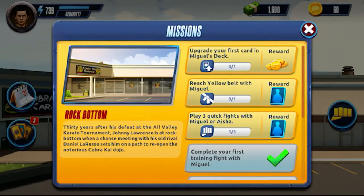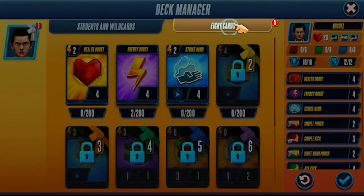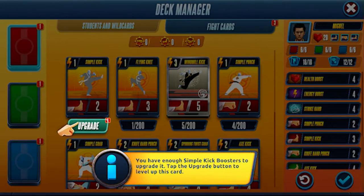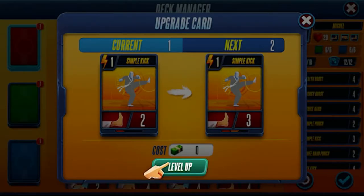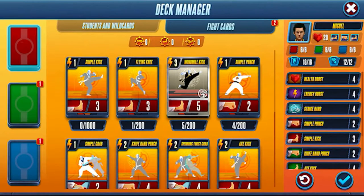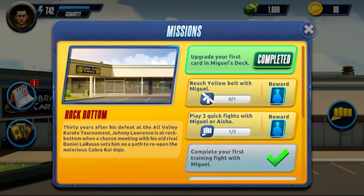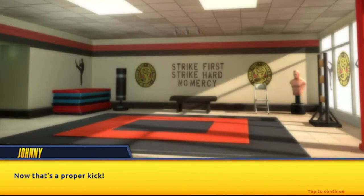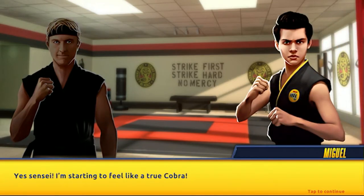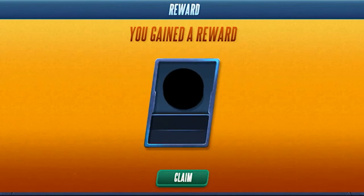It's time to reap the rewards of your training and bring your Simple Kick to the next level. You have enough Simple Kick boosters to upgrade it — tap the upgrade button to level up this card. We can level up for free this time, but it'll cost money if you do it again. Another mission completed — 'Upgrade your first card in Miguel's deck.' Now that's a proper kick. Yes Sensei, I'm starting to feel like a true Cobra. You're either badass or you're not — it's that simple. Now prove it. Show me how you kick. That was just too funny. 10 tokens.